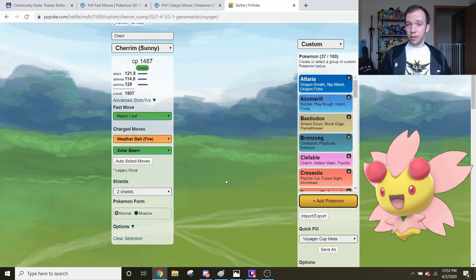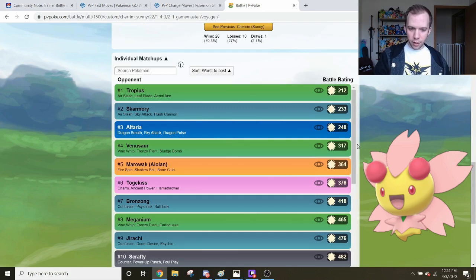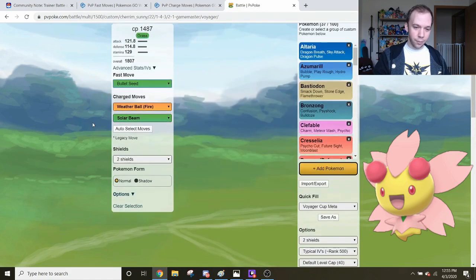Expect to see Cherrim in the Open Great League in the future, because it beats Azumarill and it beats Registeel, which is pretty massive. For the Voyager Cup specifically, if you're looking for a Grass-type, look at Cherrim. Another thing I want to highlight is the Skarmory matchup — Skarmory beats all Grass-type Pokemon, basically clowning every single one except maybe Shiftry with an energy lead. But if Skarmory comes into a Cherrim, Cherrim threatens it with Weather Ball, and given an energy lead, Skarmory could very easily lose that matchup. Same goes for Tropius and Venusaur. No other Grass-type Pokemon has this level of countering Grass-type counters. Cherrim is pretty huge.